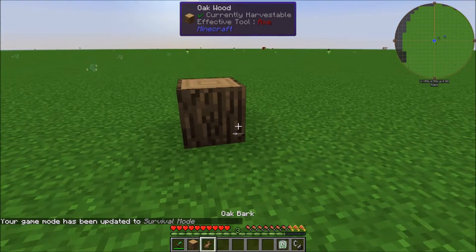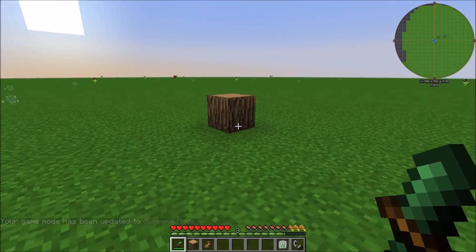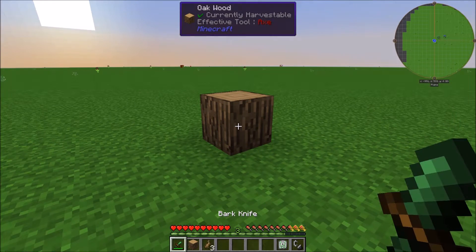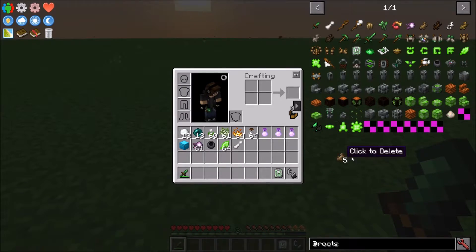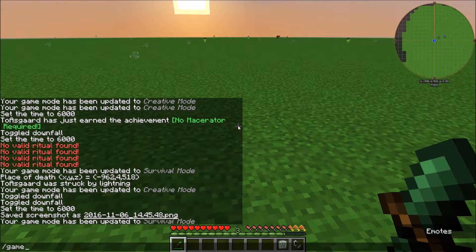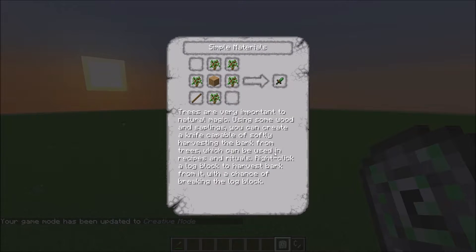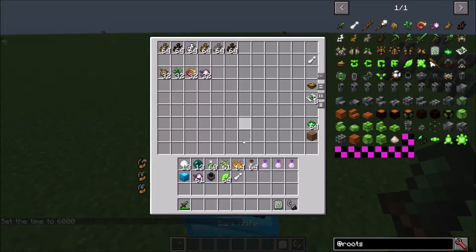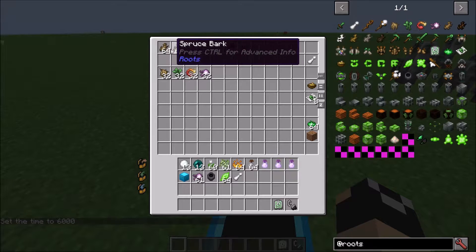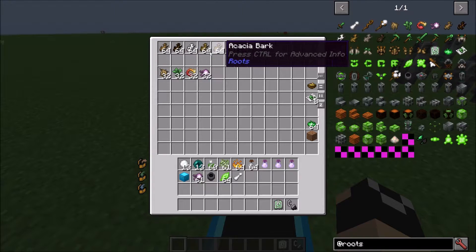If you right-click the bark knife on wood, you'll notice I got some oak bark. This doesn't always break the block — it does have a pretty good chance of breaking the source block. I got four pieces before one broke, but this one broke on the first try. From my personal experience, it seems like around a 30% chance it's going to break. This allows you to get bark of different kinds: oak, spruce, birch, jungle, acacia, and dark oak — all the different vanilla bark types.